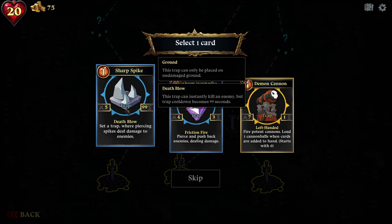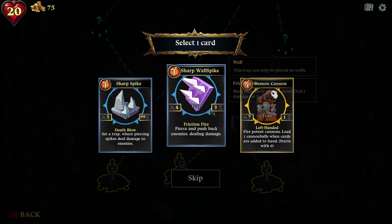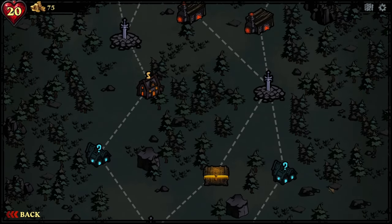Where piercing spikes deal damage to enemies — does 99... maybe it works for 99 turns. Friction fire: pierces and pushes back enemies dealing damage. I don't know what all this means — damage, turn. Let's do this demon cannon. Maybe that was a bad option.